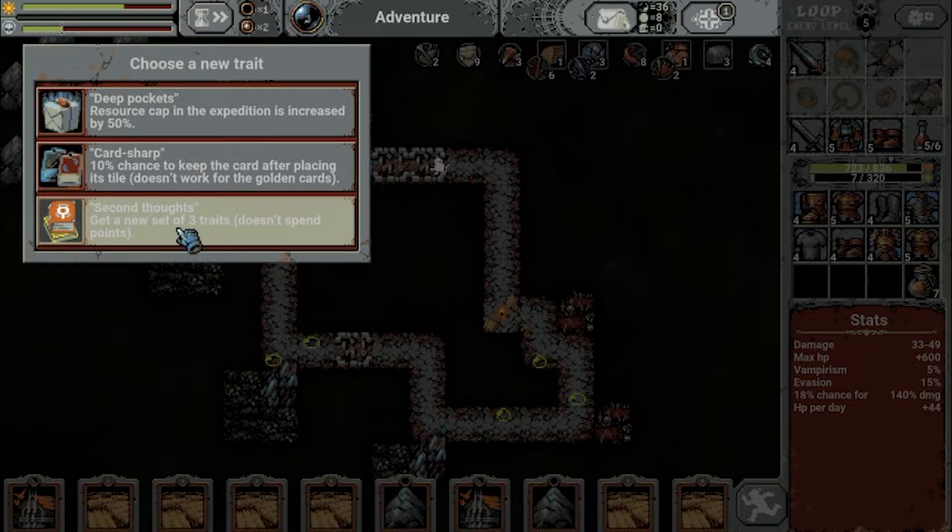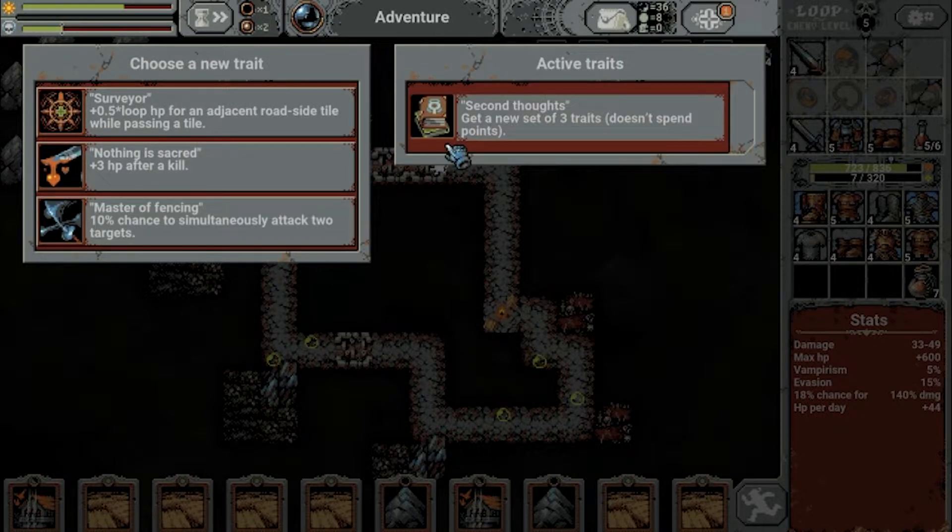I think I can try Second Thoughts — doesn't spend points, so there we go. This is looking a little better and we get a little bit of healing after each kill. We're not killing that much, so it's not a big issue. 10% chance to attack two targets at once — doesn't scale well for what we are doing here. I'm going for Nothing is Sacred, since we don't have that many things at the roadside. Let's go with that one.